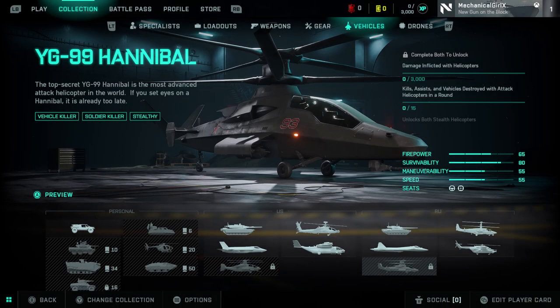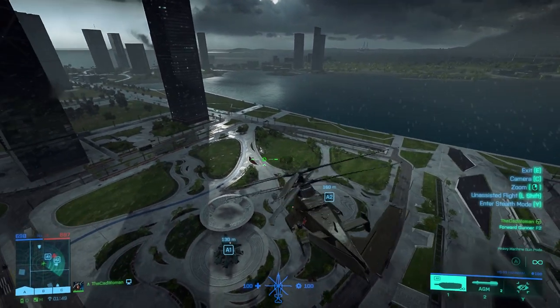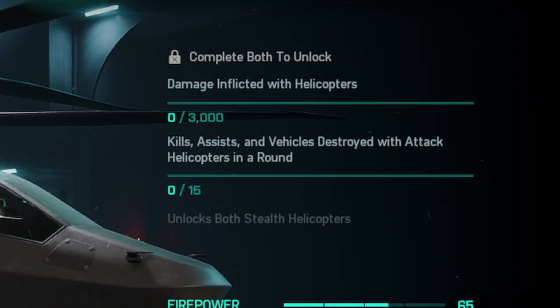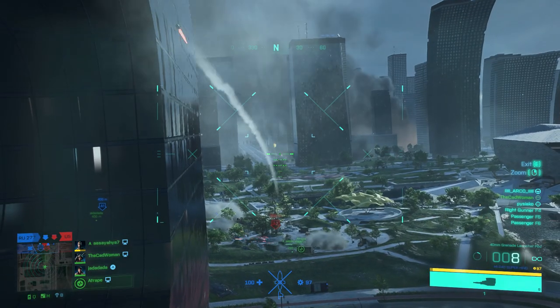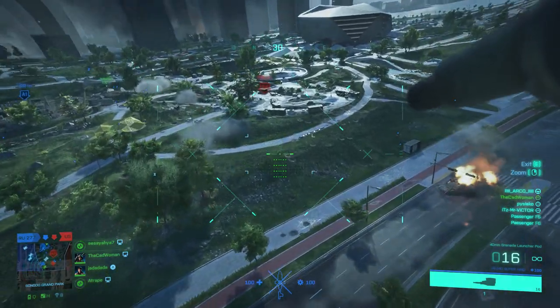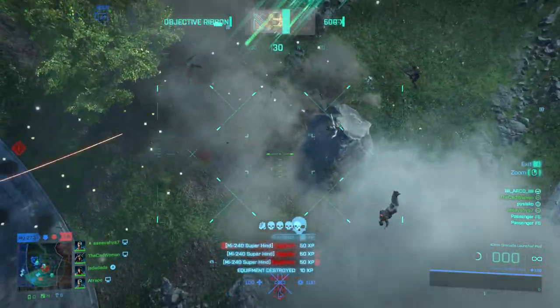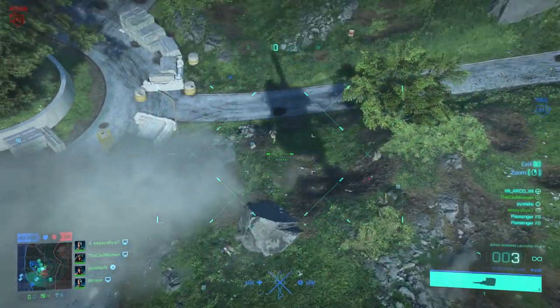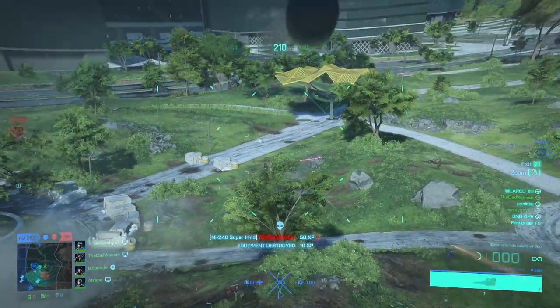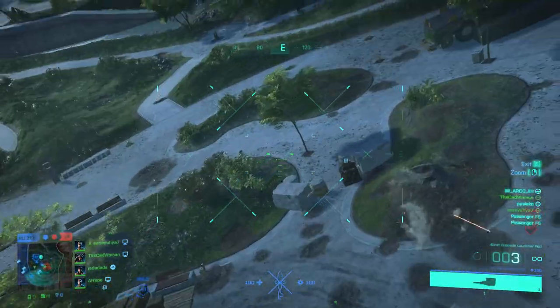The last two items are the two stealth helicopters. If you like to use helis on the battlefield, especially attack helis, you'll have fun with them. To unlock both you need to inflict 3000 damage with helicopters and do 15 kills, assists, or vehicle destructions in one round — and importantly, you only need to complete these assignments once to unlock both helicopters. You can either fly a heli yourself or just jump in as a gunner, and the damage, kills and assists will all count. Being a pilot in a transport heli or just a passenger won't count toward the damage assignment, so being a gunner is the best way to complete both assignments at once.